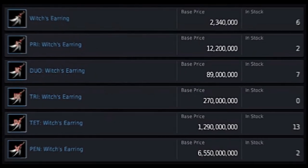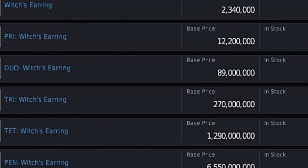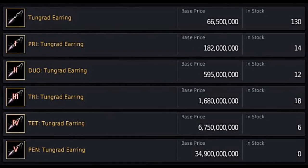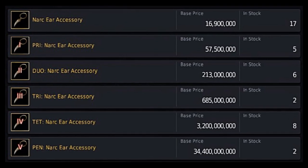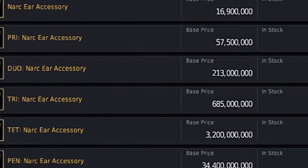Let's talk about the different types of earrings available. Tet Witch's earrings have the same AP as Tri Tungrads but are quite a bit cheaper — the only downside is you won't have the passive BSR buff. Don't pay attention to anyone who judges you for it; you'll eventually want Tet Tungrads anyway. Tet Narcs also have the same AP as Tet Witch's and Tri Tungrads, but they have 4 additional DP equal to 4 DR. These are great if you're looking for an extra DP boost to access higher-tier areas, though it's a personal choice and not mandatory.